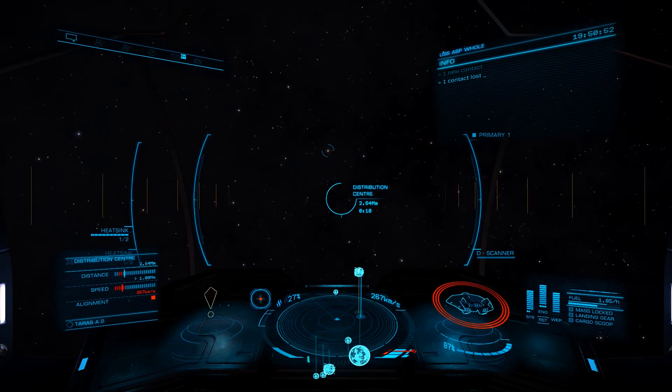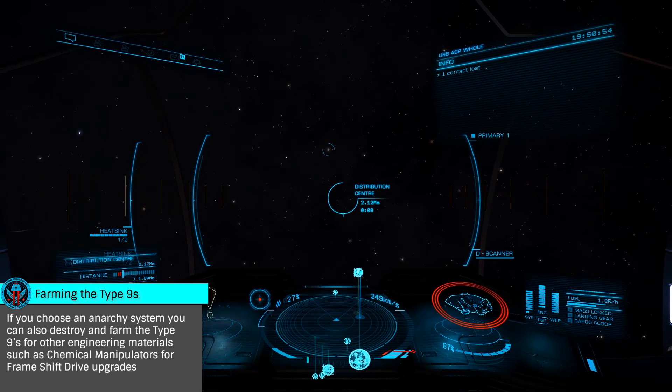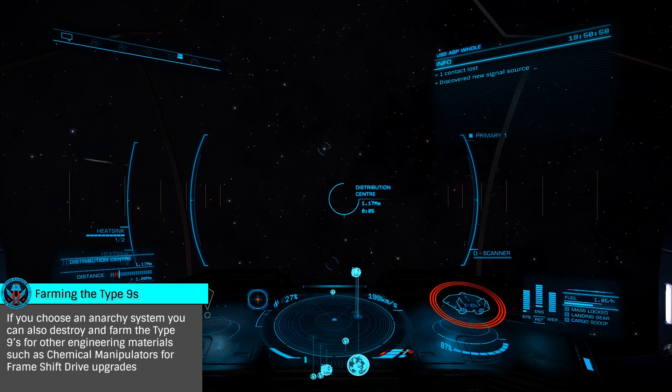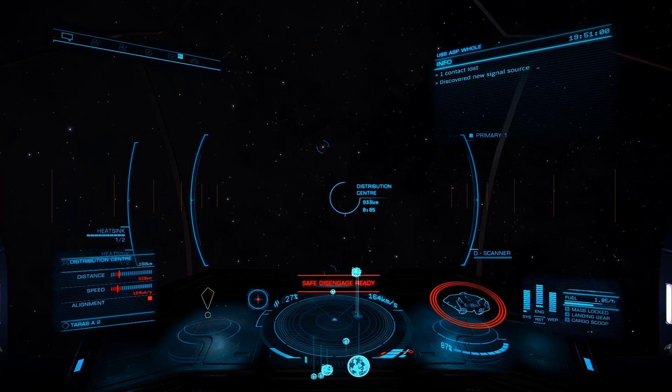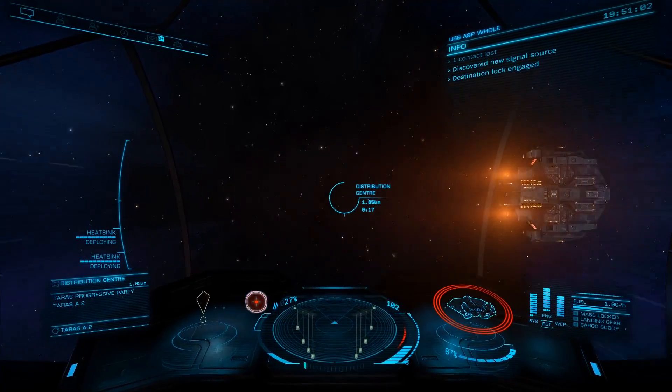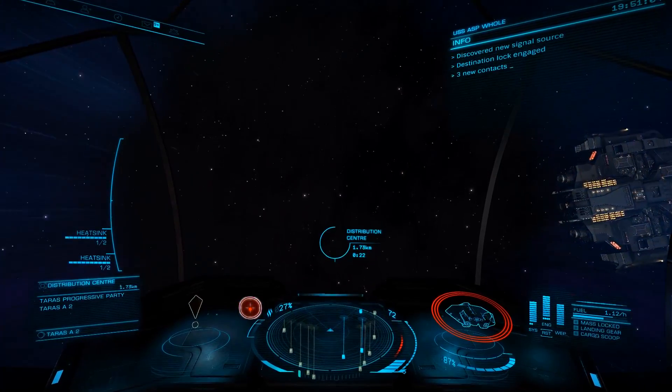Once you arrive, you'll find three Type 9s and two long rows of navigation beacons. Every few minutes or so, a number of small class ships will drop in to receive cargo from the Type 9s. As they jump out, they will leave high wake signals that you can then scan to receive various engineering data, specifically datamine wake exceptions.